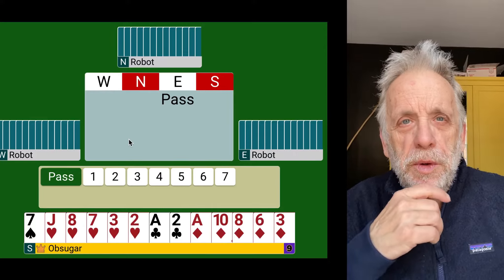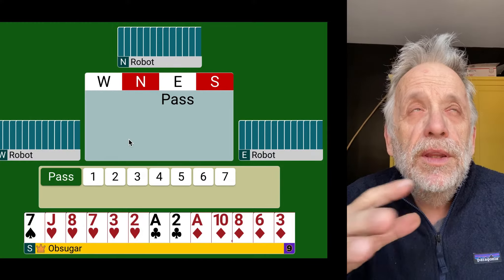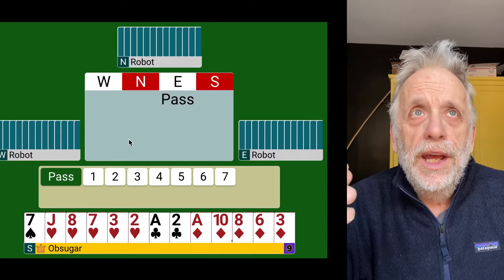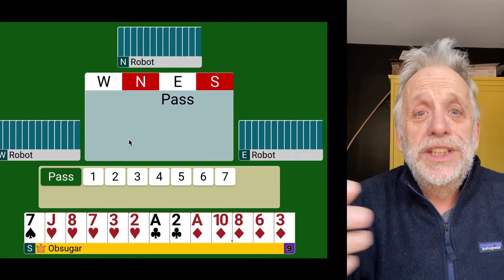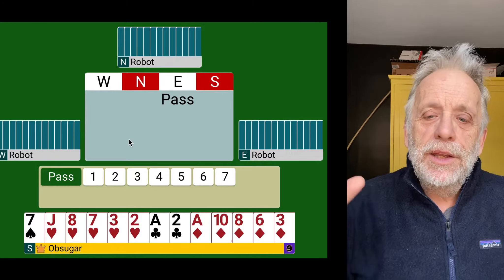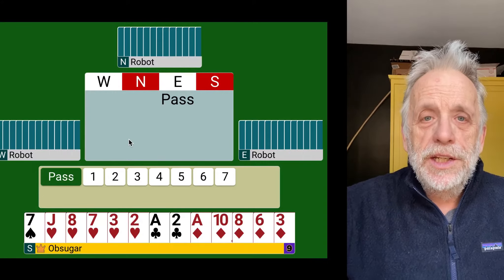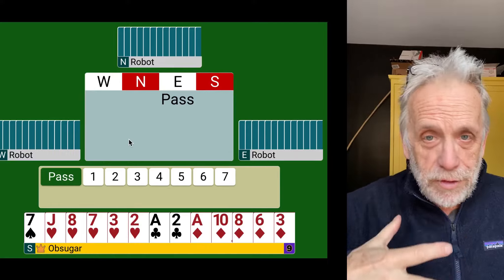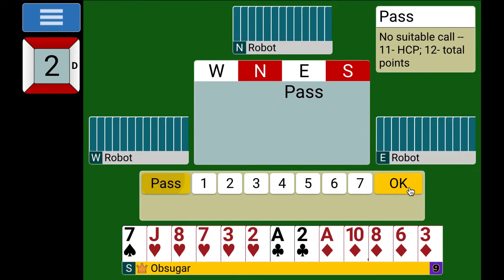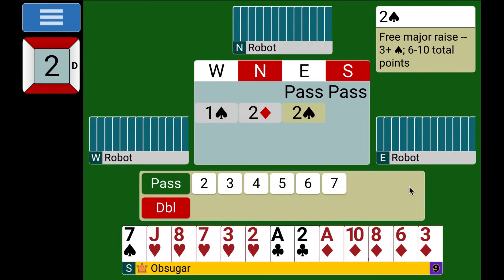On board two, we have a situation where the auction is going to the game level. What we want to do, as we take a save — we're not the strong hand here — is make the opponents try to guess whether they need to bid over us. We have the diamonds, they have the spades. I pass in the south seat with five diamonds and nine points, and my partner bids two diamonds.